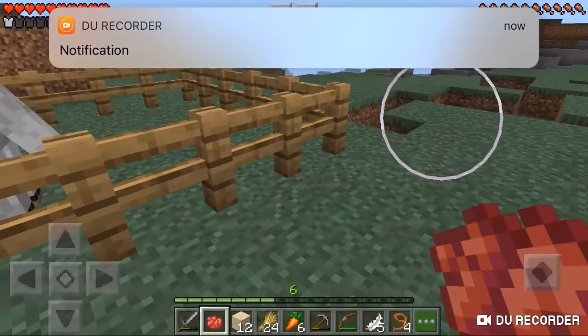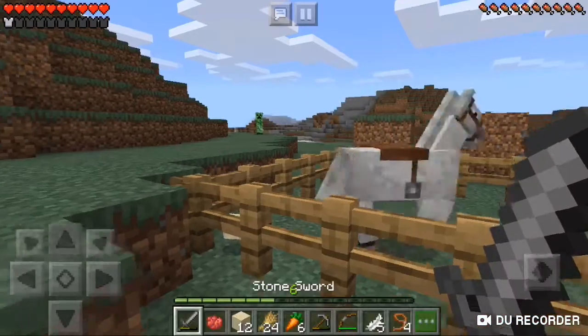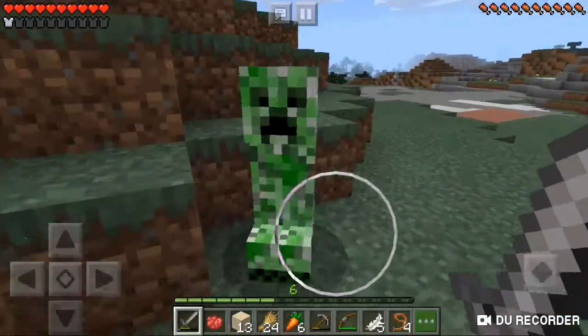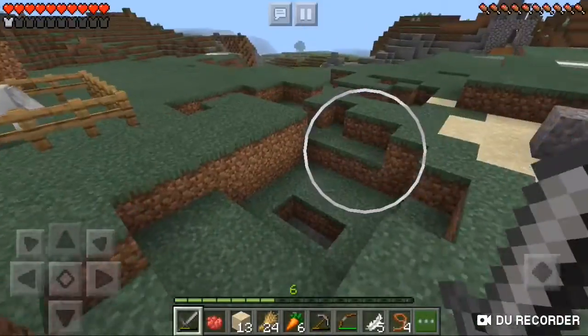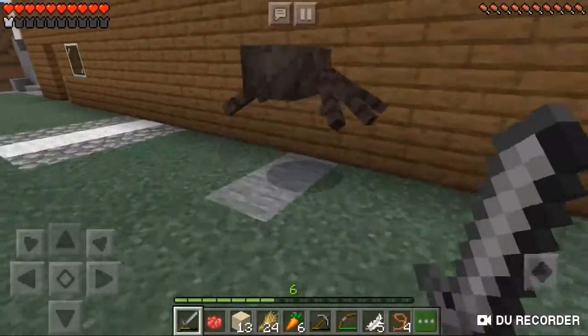Hey guys, it's Crew here. As you can see, I have a pet horse. First I gotta get rid of this creeper — oh dang it, why are there so many enemies near my house right now? Seriously.